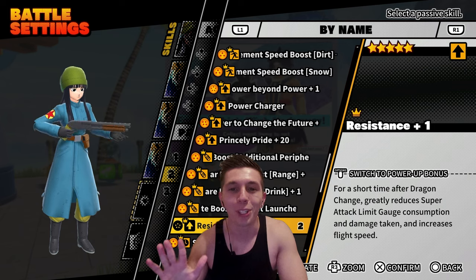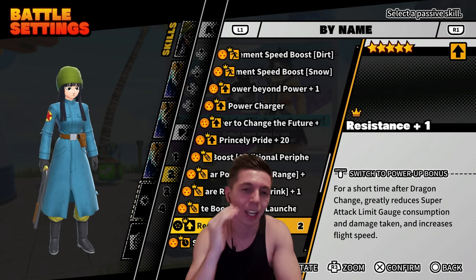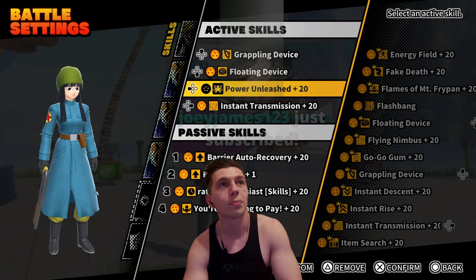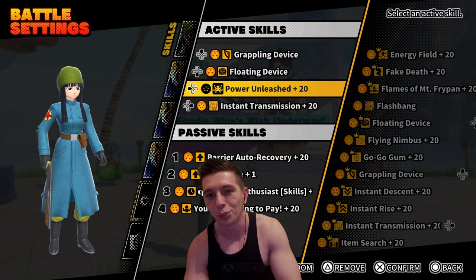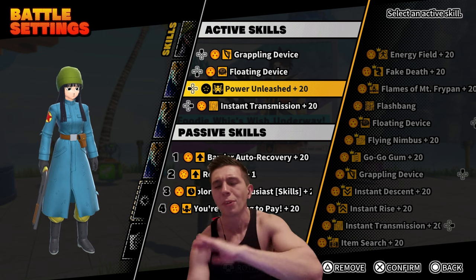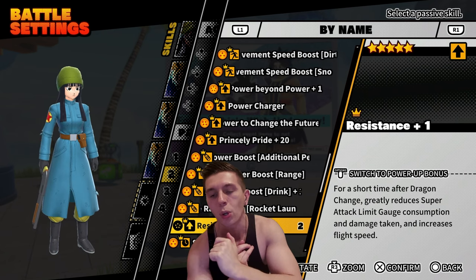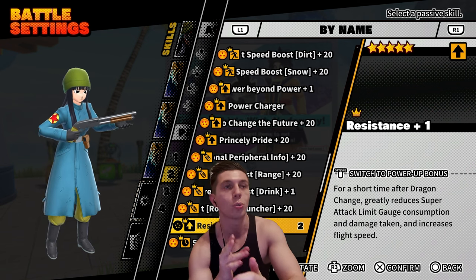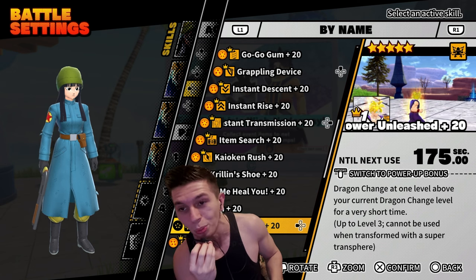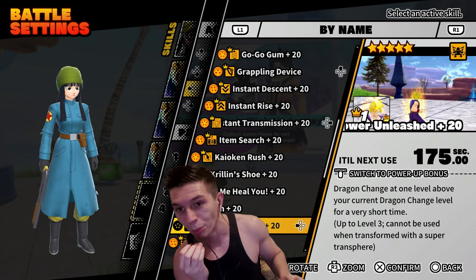What's going on guys, Argan here back with a Dragon Ball: The Breakers Season 5 video. Today we're going to be taking advantage of bugs — essentially combining Resistance with an old active skill that came out in like Season 2. What Resistance does is decrease the cost of super attacks, decrease the damage you take, and increase your movement speed. Those buffs are not supposed to apply to Power Unleashed, but right now they do. So you're able to use two Masenkos and one Power Unleashed and get all the buffs from Resistance in each Power Unleashed when you're not supposed to.